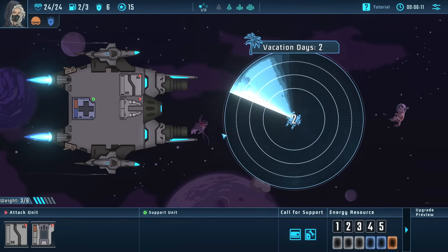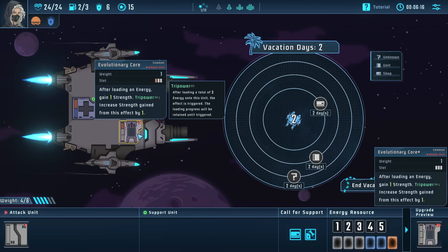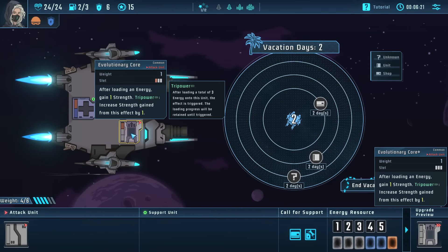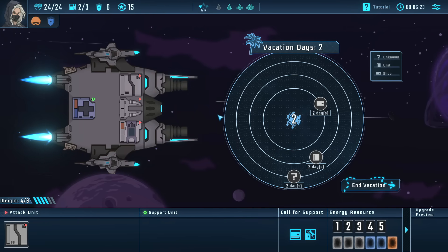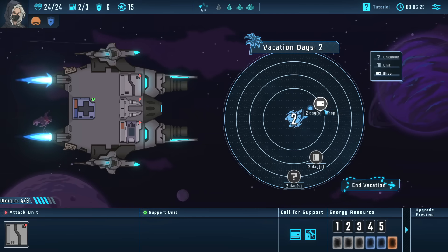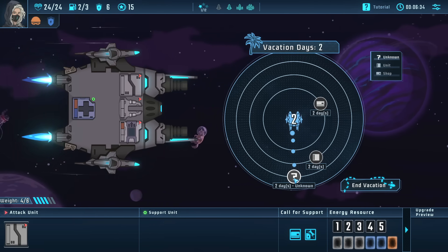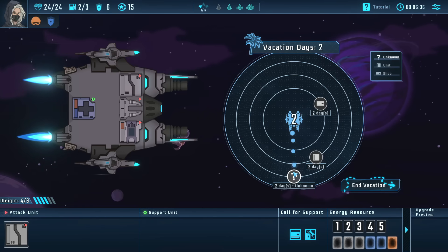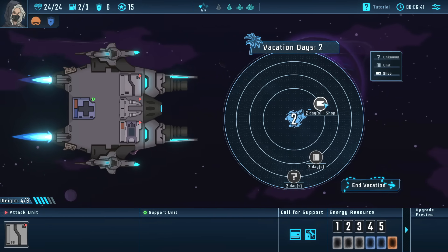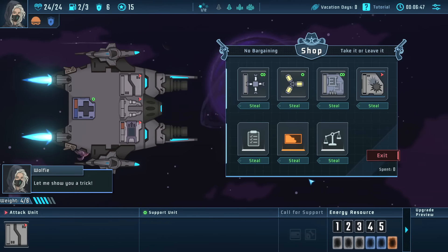I think the evolutionary core is better just because it has three slots and activates its power every time you load it without a threshold — easier to get that plus one damage. Every single time you catch a criminal the game lets you go on vacation. We get options: a free unit for the ship, an unknown event, or a shop. Given our character's ability to steal, it's probably best to go to the shop.